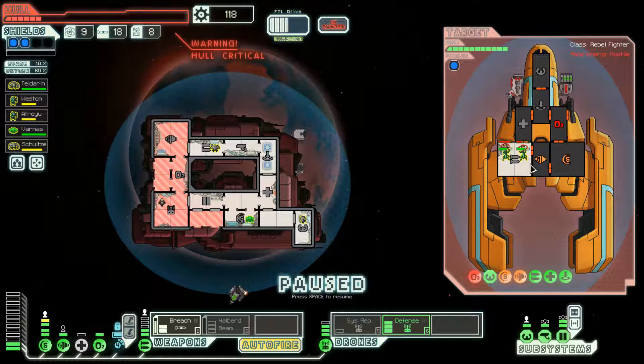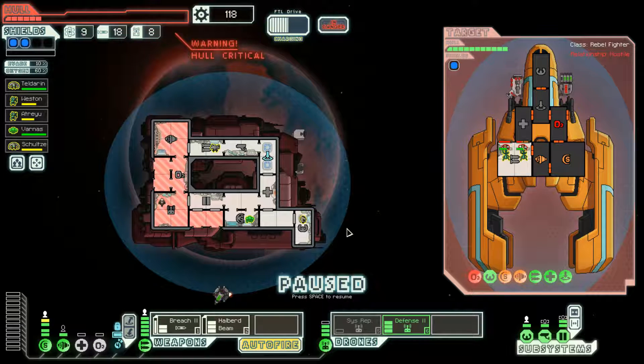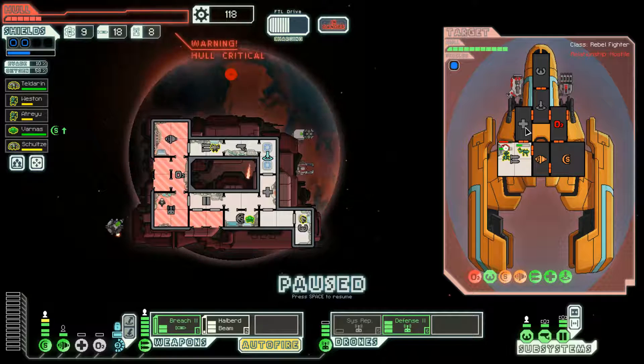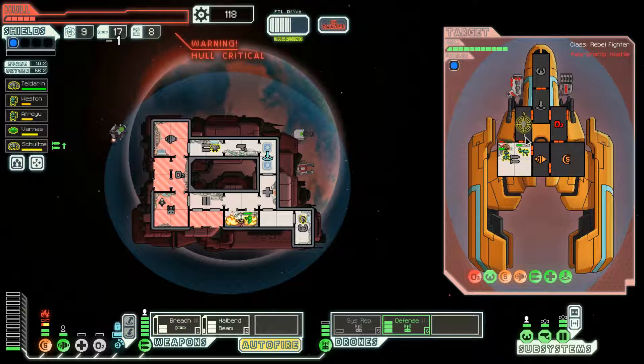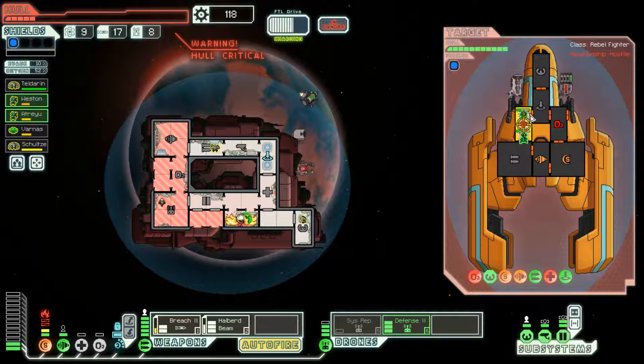So they're actually gonna fight me — interesting, interesting. I need one more power in order to power down the O2 for a bit or to power up the halberd beam. I'm gonna wait for them to go to the med bay, then I'm gonna breach the shit out of it. Now it's dead — let's fight them in there and then they're all dead.